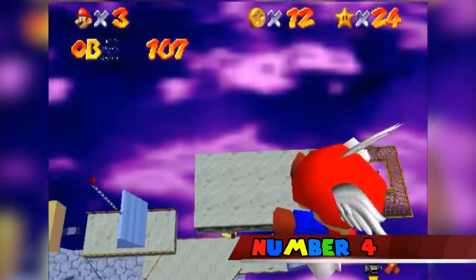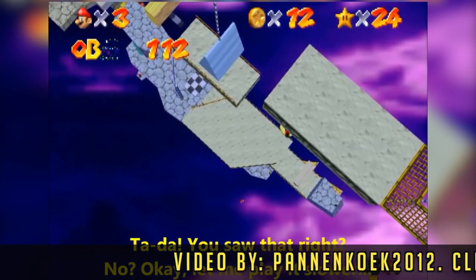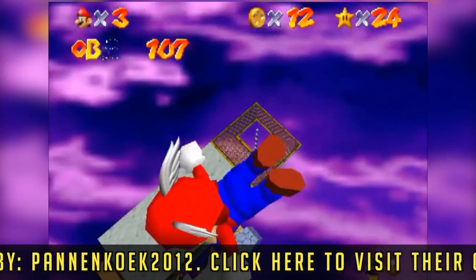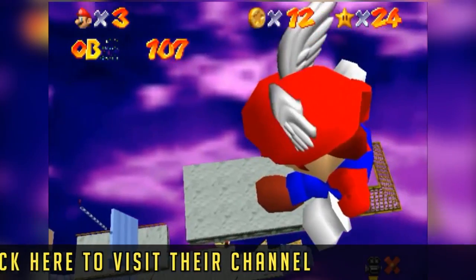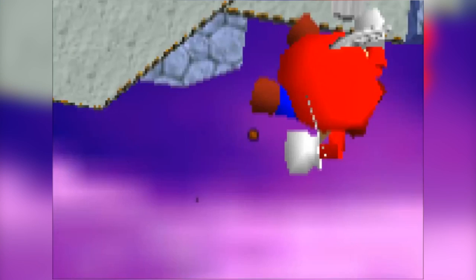Number 4. In the world Bowser in the Sky, two Goombas can be seen on the same platform together. These two Goombas are actually part of a Goomba Trio object loaded into the game. However, the third Goomba is placed over the edge of the platform, resulting in it rendering at the bottom of the stage, out of reach.